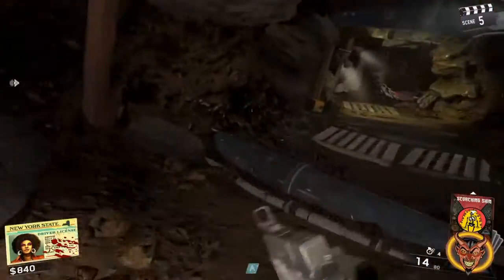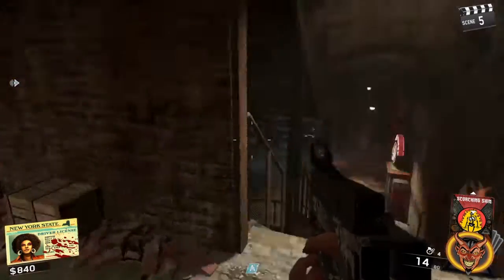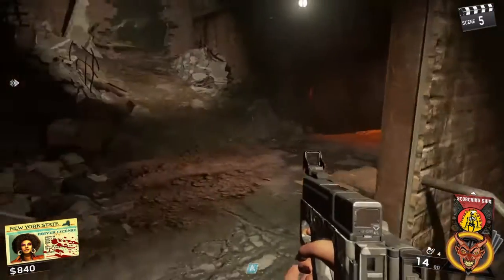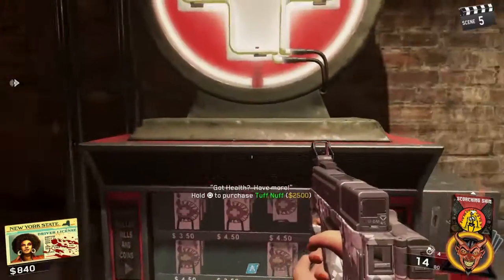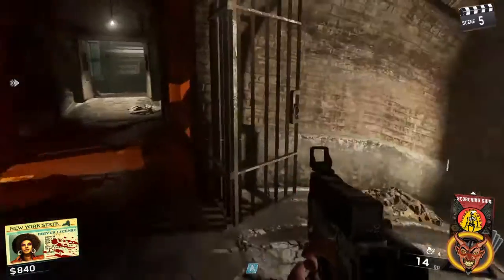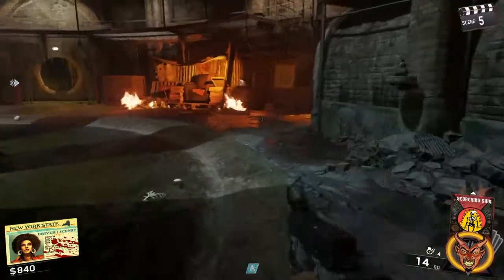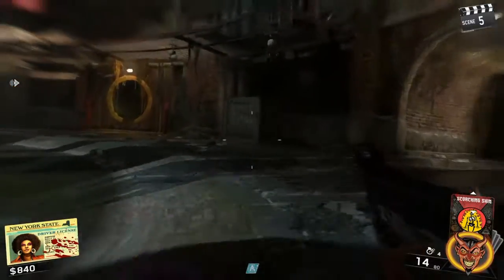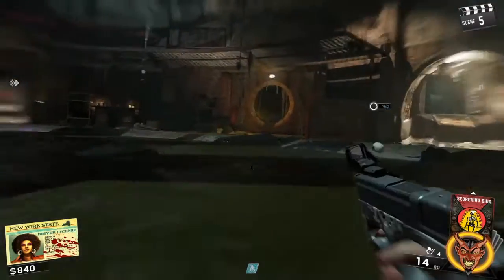There's normally a door here that won't be open because you don't have the power on. In order to get this door open you have to turn on all four power generator switches. Once you come down here you've got Tough Enough, which is Juggernaut if you don't know. If you follow down here to the sewers you have this nice big open area where you can train up zombies and just have fun.